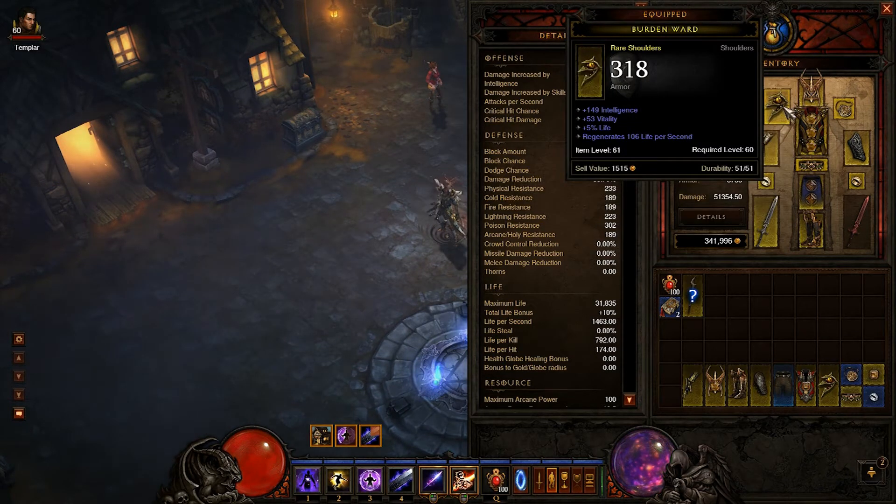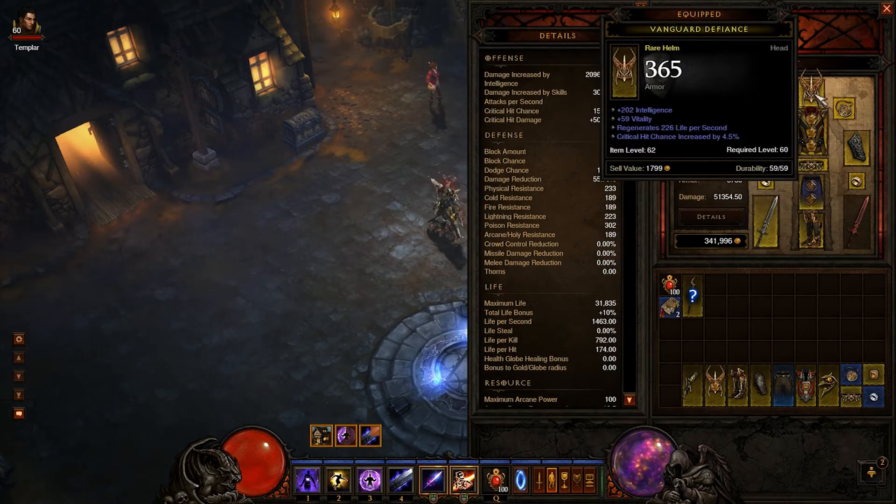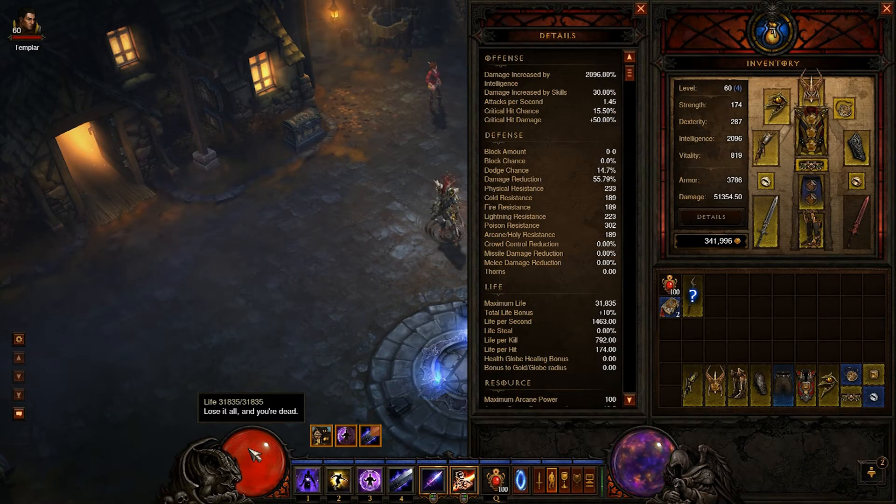Otherwise I'll grab percent plus life — it's great too. It increases my vitality, and you don't really have too much trouble in Act 1 anyway.